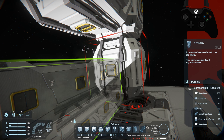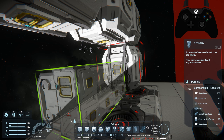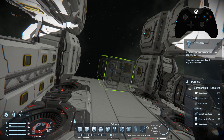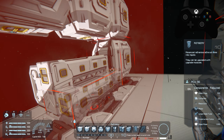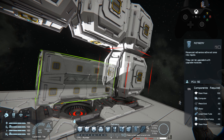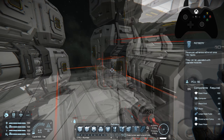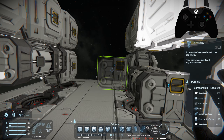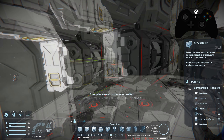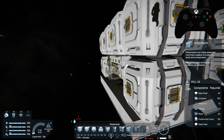When placing a refinery, notice it's not completely symmetrical around the block itself. Placing it in symmetry mode will line up the conveyor ports but not worry about rotation. To fix that, we're going to delete this one, temporarily cut off symmetry mode, and place both refineries so the modules face inward. Now we can cut symmetry mode back on. Then we're going to place two assemblers here. A little off symmetry is not going to hurt anyone.